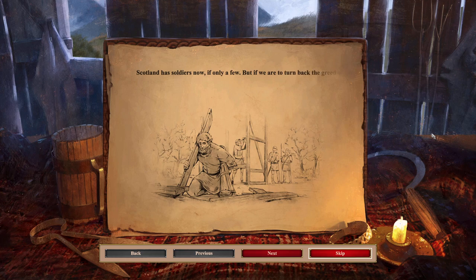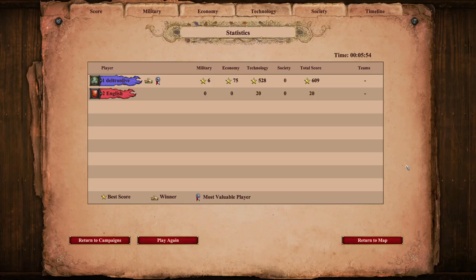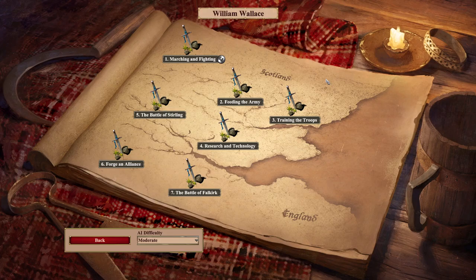Scotland has soldiers now, if only a few. But if we are to turn back the greed of Edward Longshanks, we'll need many more recruits and much more gold in our coffers. This looks similar to the score screen in the previous version of the game — very, very cool. Most valuable player — the winner. Return to campaigns, that's what we want to do. We can move on to feeding the army.